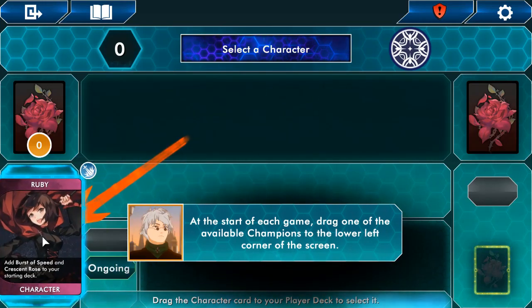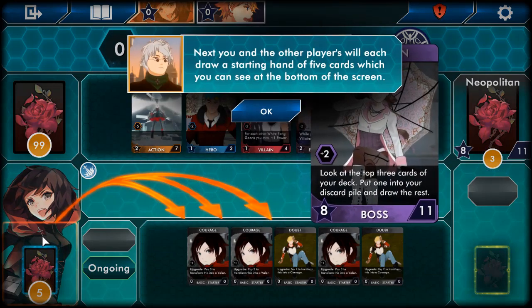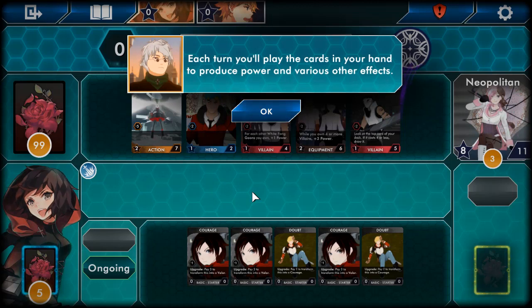Okay, drag Ruby over here. So we're playing against Napoleon. Next, you and the other player will each draw a starting hand of five cards, which you can see at the bottom of the screen. We can also see our opponent's cards apparently, so that's cool. Each turn you'll play the cards in your hand to produce power and various other effects.